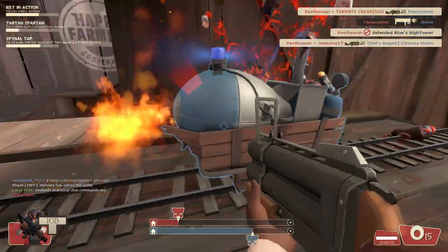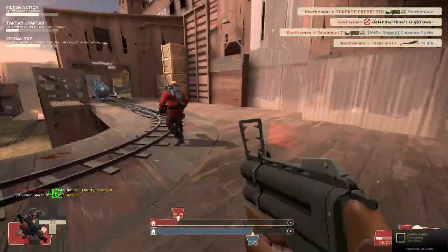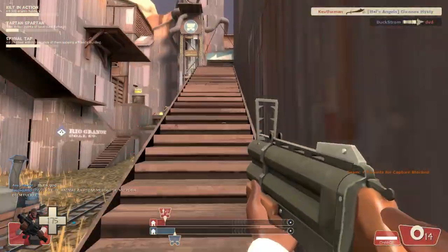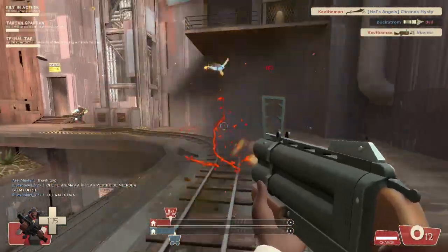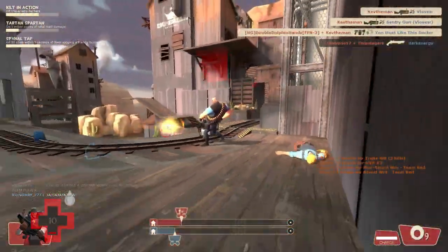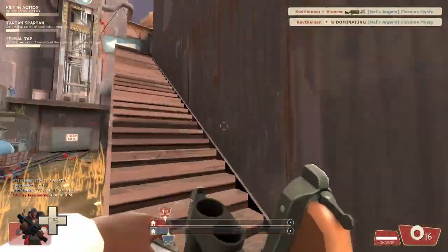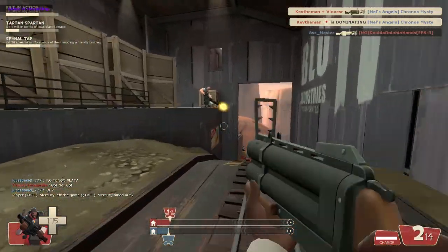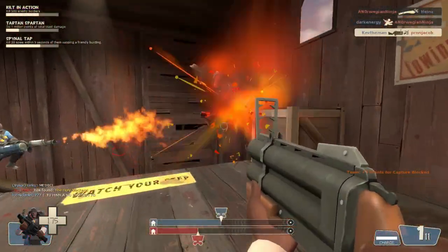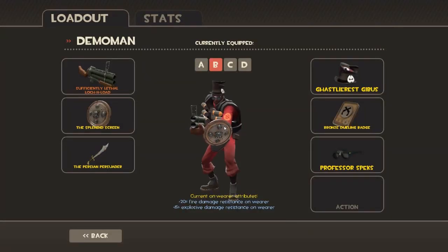The Persian Persuader is definitely a fantastic weapon. I can hold my own with just the Persian Persuader and Splendid Screen alone, without the Lock-N-Load. So whenever you use your two Lock-N-Load shots, it's easy to switch to melee and take care of business. The downside to the Persian Persuader is that you pick up everything — guns, ammo packs, health packs — as health, so you have no ammo. But the upside is you'll be very mobile and self-sufficient, especially if you don't have a reliable medic.